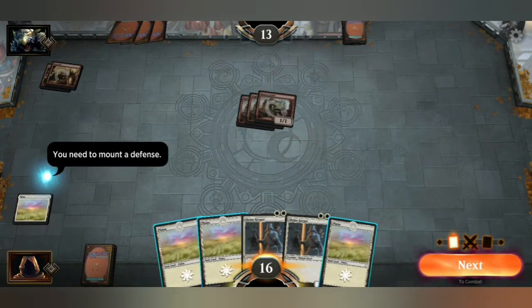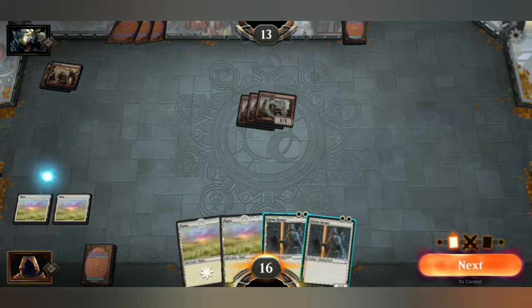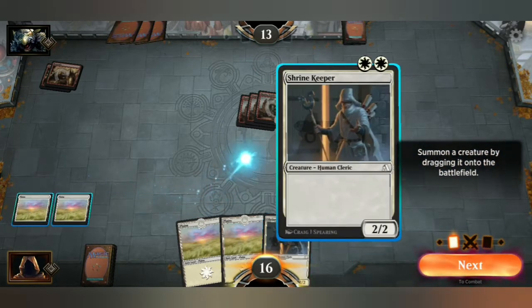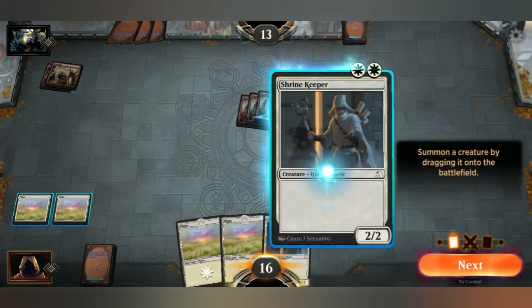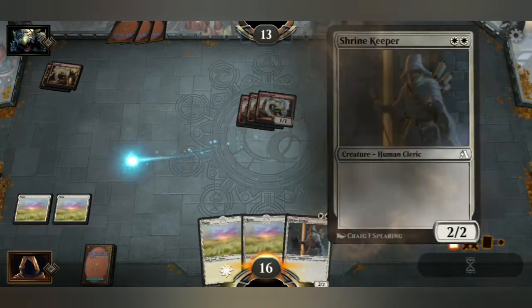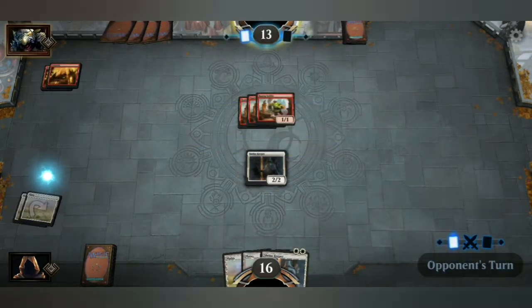You need to mount a defense — no surprise. So if you're not familiar with Magic the Gathering, you need to play land for mana. Now that I have two lands, I can summon a two creature. I think they're both the same here — yeah, they're both the same. Shrine Keeper, just a 2-2. So let's go ahead and put that out. 2-2, and I can defend with that next turn.